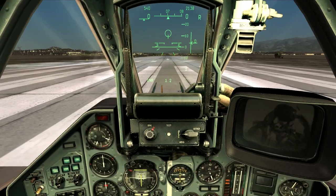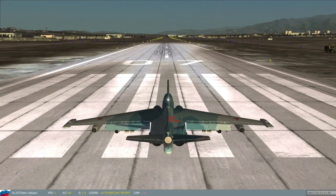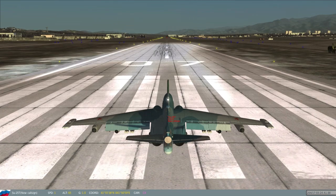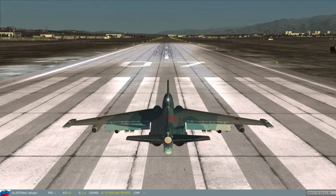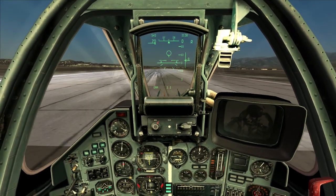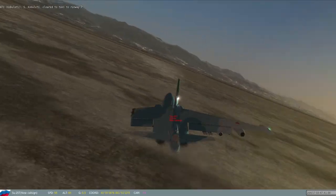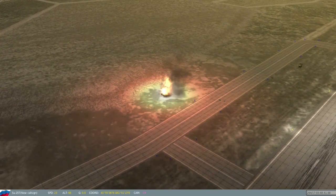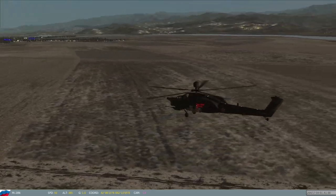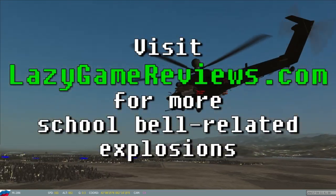Meanwhile, in Apache territory, nobody gives a crap — especially since it's not an Apache. Well, that's pretty much it. That's DCS World. It's a heck of a lot more involved than I'm showing here, but you can crash planes spectacularly. And if you get the paid-for planes — $40 to screw around in a Mustang? Yeah, it's probably a bit much, but for me, well, I just wanted it. And it's awesome. This take-off is going too well — let's screw it up. Let's go out with a bang. LGR Plays — thanks for watching and allowing me to waste your time.